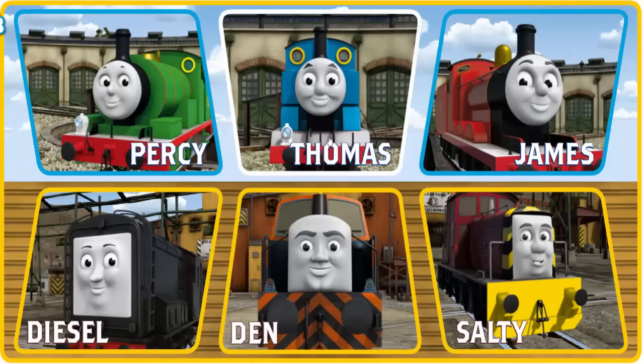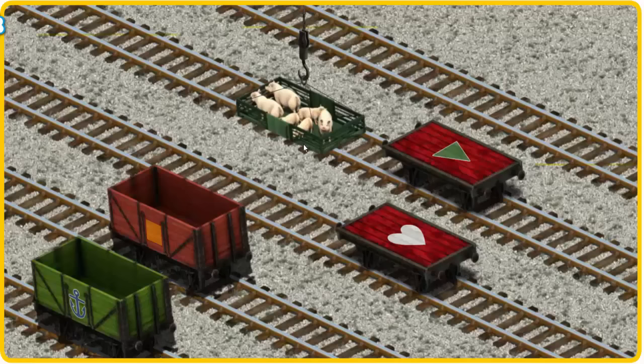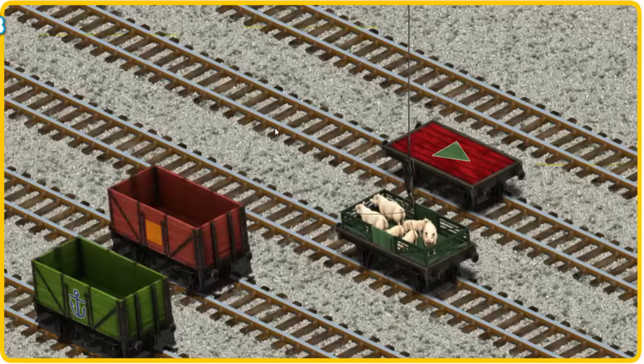Play again. It's a busy day at Brendam Docks. Thomas and his friends have many deliveries to make. Thomas must deliver the pigs to Farmer Trotter's farm. Let's lift and load. Now the cargo must be loaded. Help Cranky find the red flatbed with a white heart. You found it!